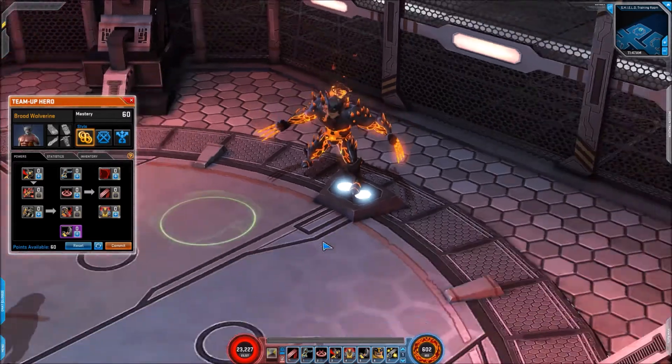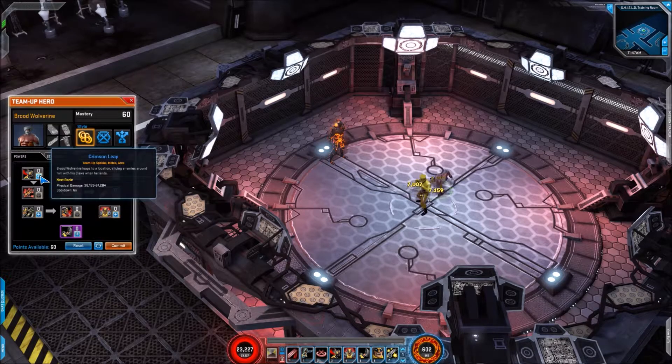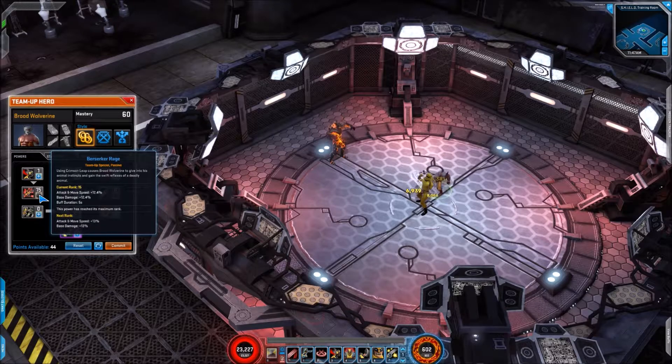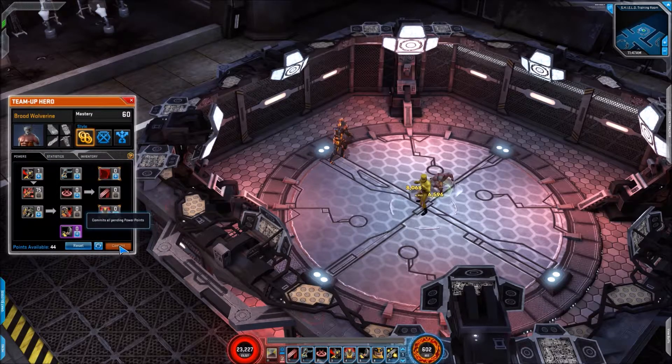So let's get them called in. I will preface this by saying these skills are relatively simple, but that is tied in with the fact that Wolverine's skills are all about really punching people, so they're quite simple as well. We start off with Crimson Leap, which is a physical damage six-second cooldown skill. Tied into Crimson Leap we have Berserker Rage — that's a steroid with four percent attack and move speed, and base damage starting at four percent as well. The buff duration on this is five seconds, and you'll notice the cooldown on Crimson Leap is six seconds, so you're looking at a really high uptime on Berserker Rage. There we go — there's that activated, you'll notice his attacks hitting a little bit faster.